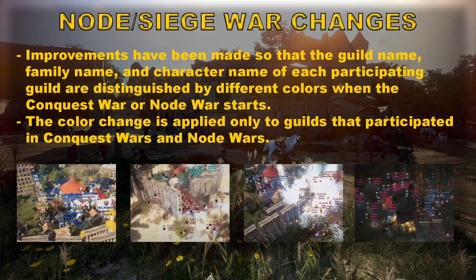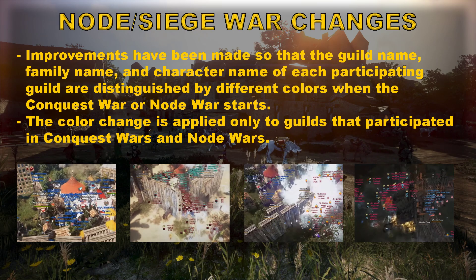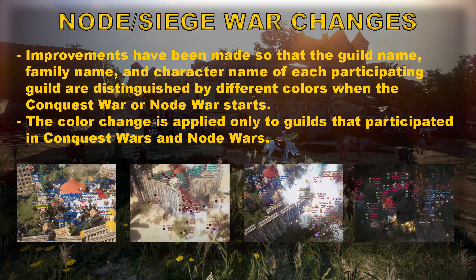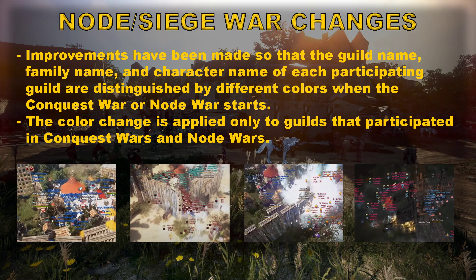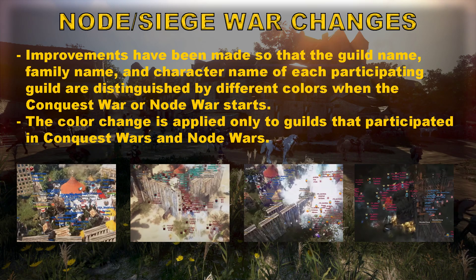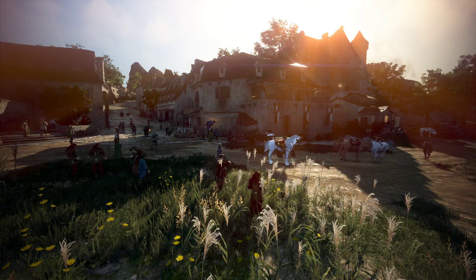Our last topic is about node and siege war improvements. Improvements have been made so that the guild name, family name, and character name of each participating guild are distinguished by different colors when conquest war or node war starts. The color change is applied only to guilds that participated in conquest war and node wars. You can check the images on the screen.